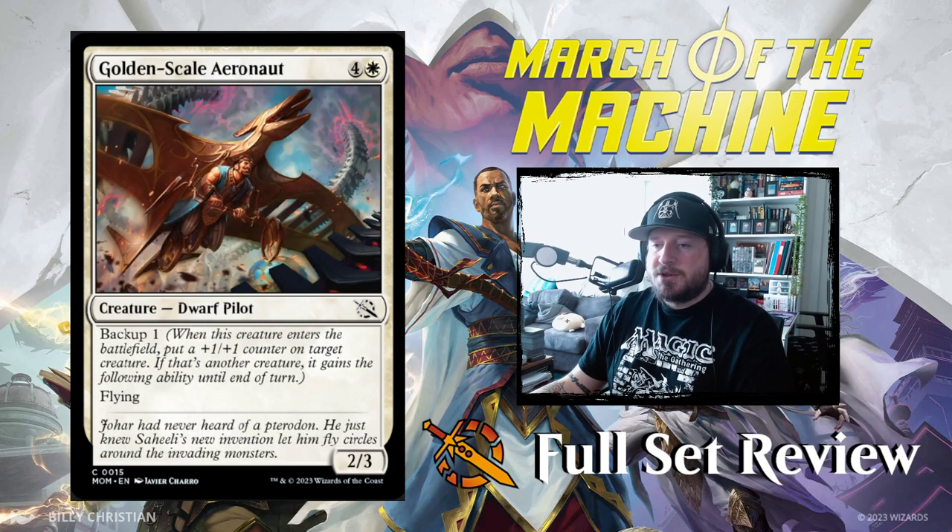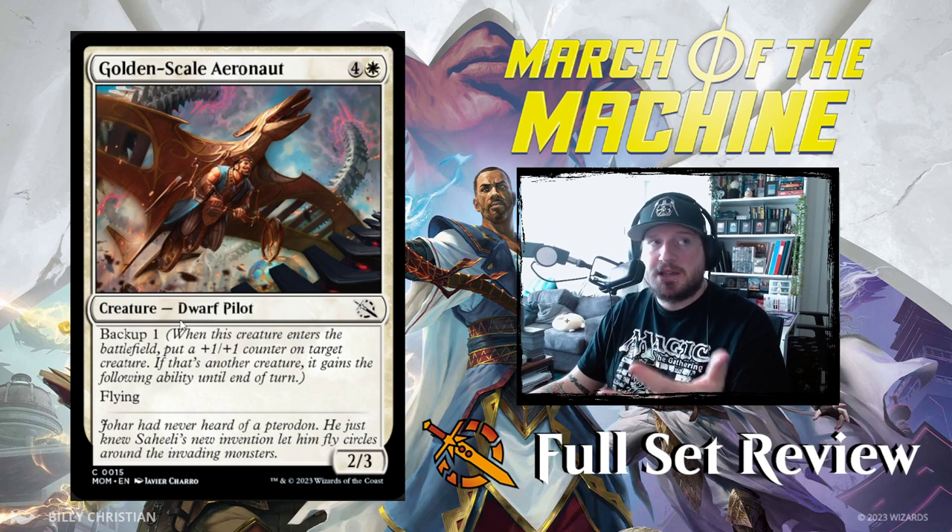Next up we've got Golden Scale Aeronaut — 4 and a white for a 2/3 Dwarf Pilot with Backup 1. Its backup ability is flying. A 2/3 with flying for 5 — really you're playing this for the backup ability; you want to give that flying counter to something else to get through. Not great.